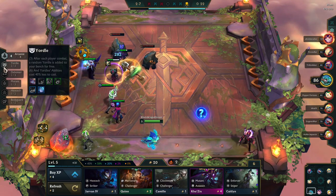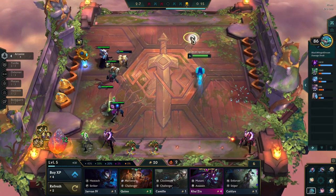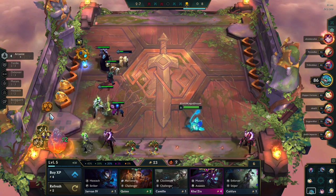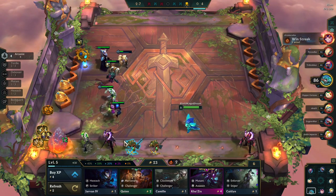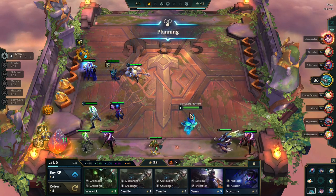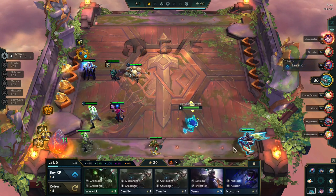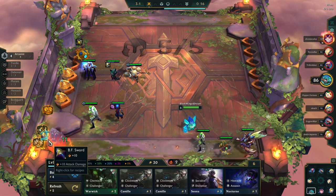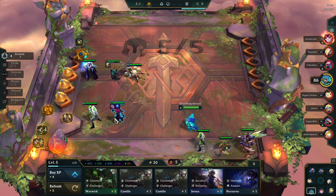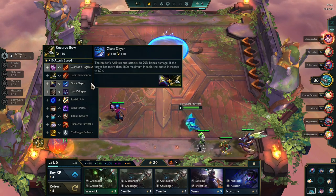Don't have space for one more Yodel. Hextech, maybe? Might have been a good idea. Maybe I'll put that on Malzahar later to keep him. I can sell all of them, but it's just six gold.